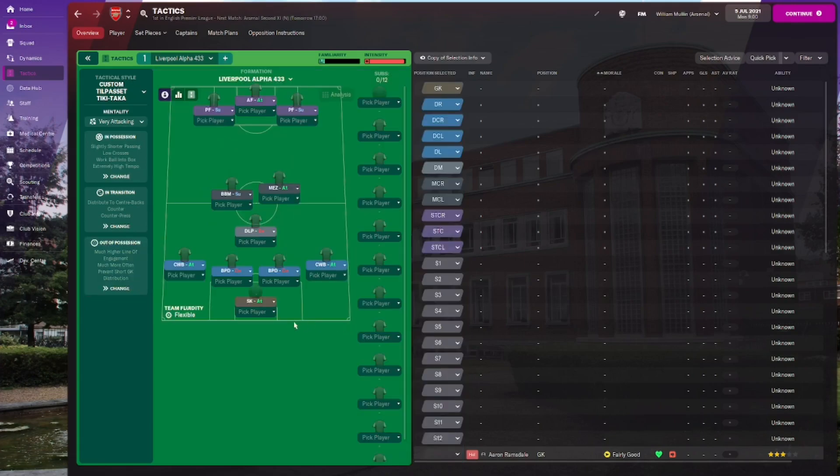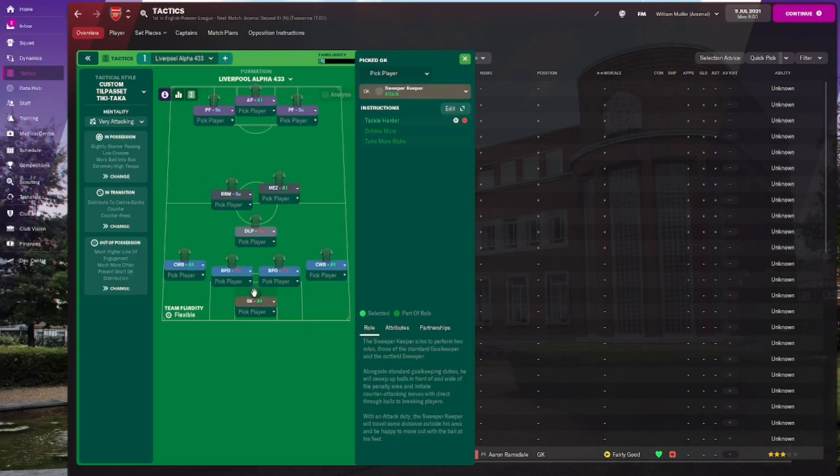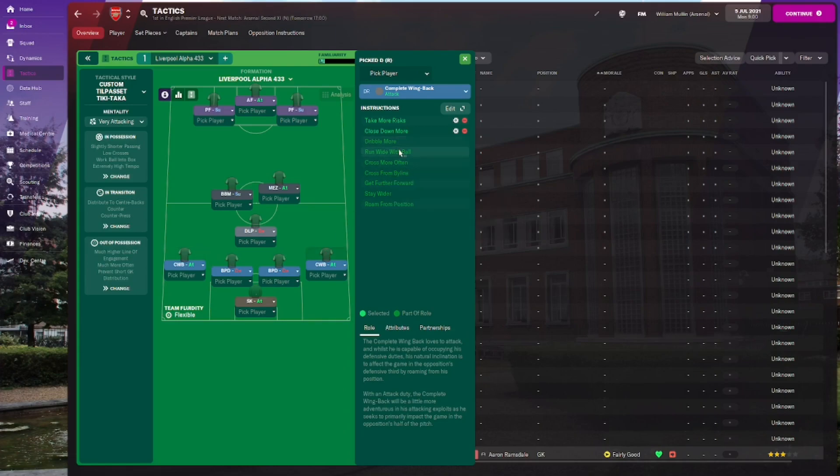Out of possession, we've got a much higher line of engagement, we're pressing much more often, and we're preventing the short goal kick distribution. Into the actual roles: we've got a sweeper keeper with tackle harder added. We've got two complete wing backs — the right one has take more risks and close down more added.